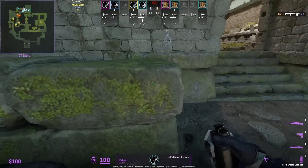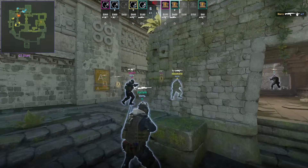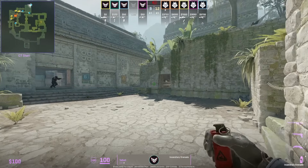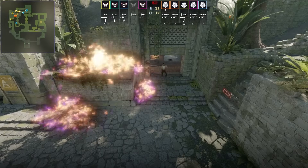In a later round Fallen shows a donut retake smoke: position with that line on the wall, aim as shown, then left and right click jump throw. The best A retake nades come from Tessus from this very back right corner — A main smoke W jump throw, then for the boost molotov aim here, run forward, and jump throw.